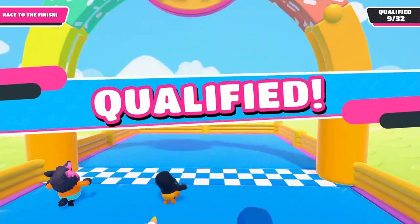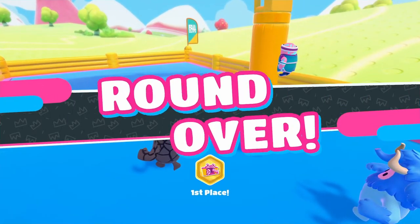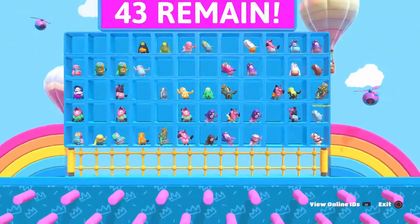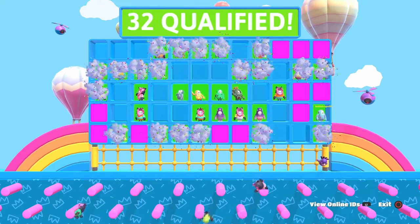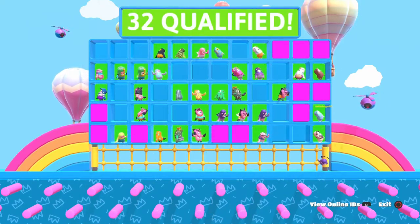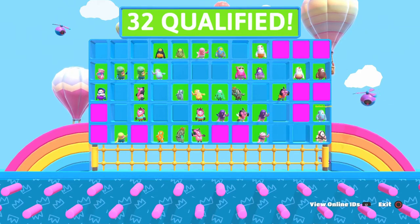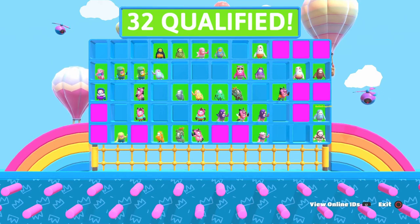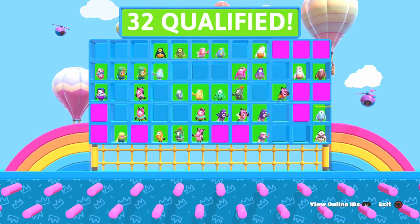So there you have it, guys. The main tip on this one is: don't fall behind too much, but try to stay around fourth or fifth place so that way you can see what doors are being opened. You can go ahead if you want, but I'd say wait for somebody to do it, then jump and dive. This one needs a lot of luck, but if you play right, you can qualify with no problem.